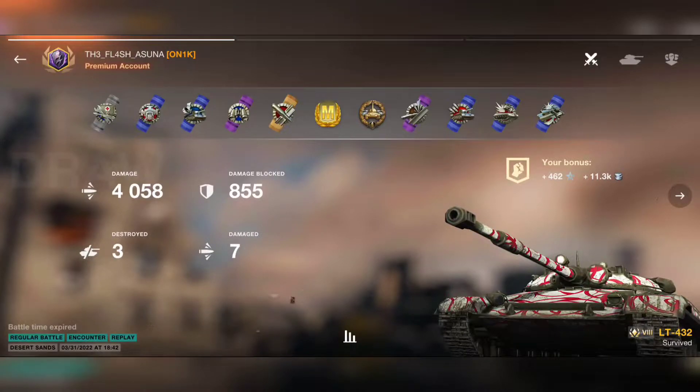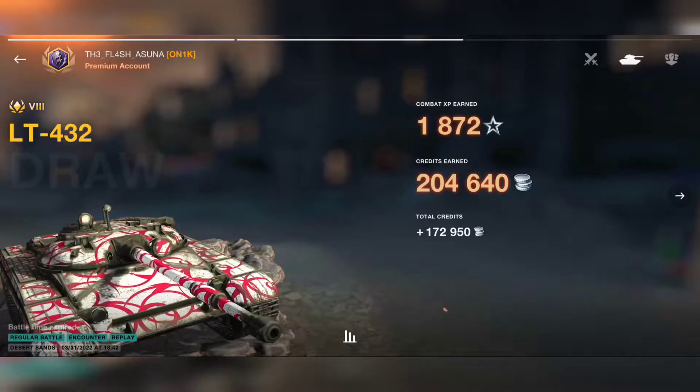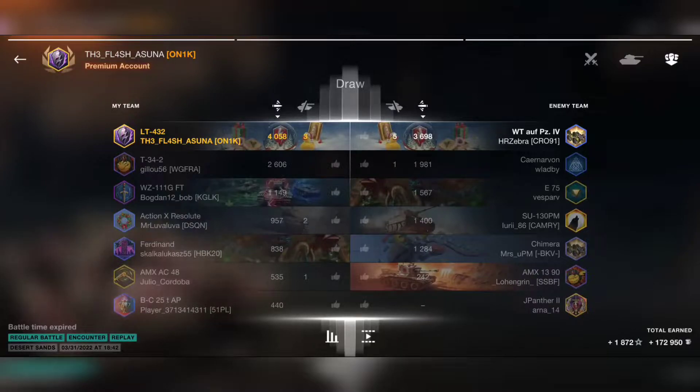Hello everyone, welcome back to Tankers Club in a new episode. We are going to watch an ace tanker mastery badge, this time with the Pancake — the Russian premium tier 8 light tank, the LT-432. I received this battle replay and it's really insane, so satisfying to watch. It's from Flash Asuna, a skilled player from our clan who's been on fire lately, sending me one ace tanker after another.